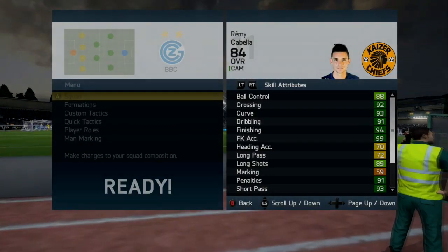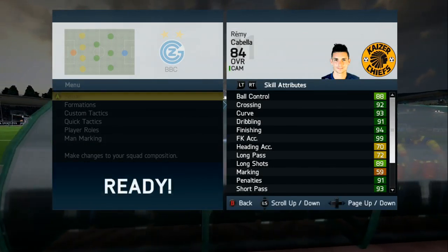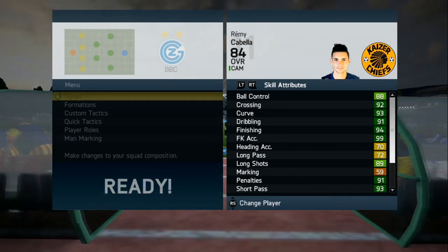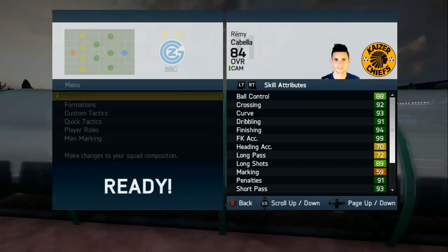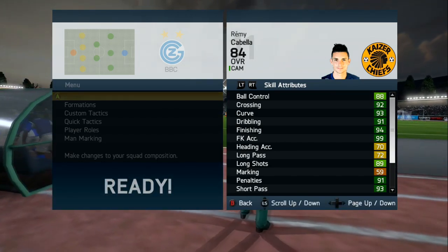I'm back with Cabella now and as you can see his stats are amazing. Look at all them dark greens — I can tell he was sick on free kicks. I'm not very good at free kicks but even his were insane as you can see by his stats. So he has 88 ball control, 92 crossing, 93 curve, 91 dribbling, 94 finishing, and 99 free kick accuracy.